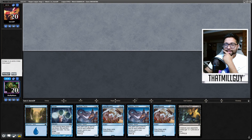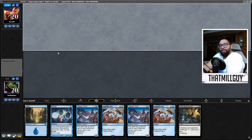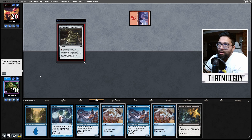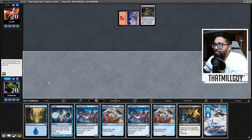Trying my hand at Dimir Control, and I think this hand's actually good — the one land with a double Lorien and a Ponder. Oh, well, it just got a lot worse. Suffocating Fumes — if I can get to that, this'll be fine.